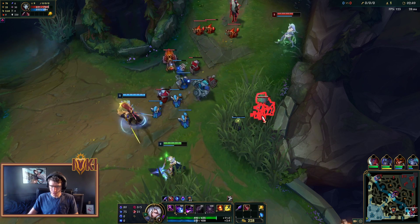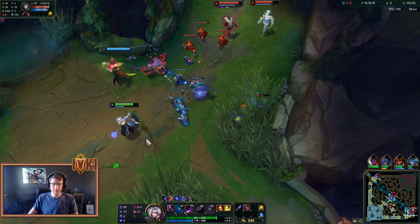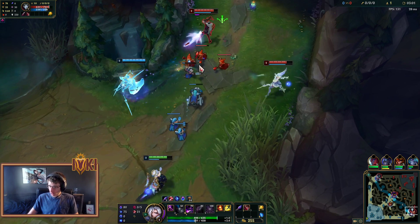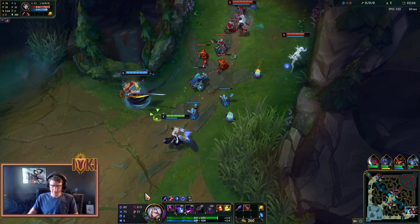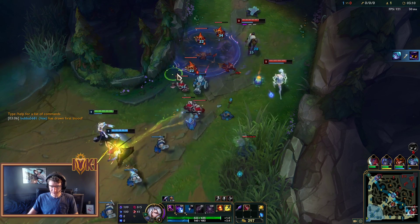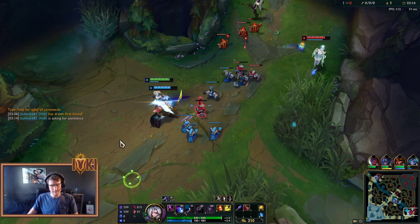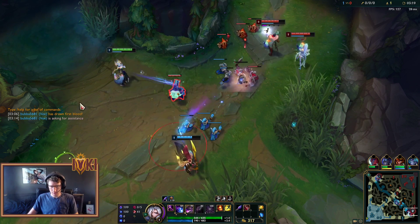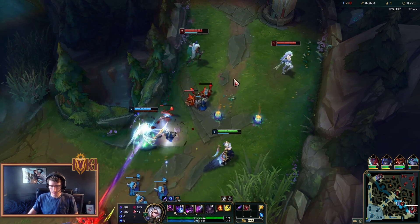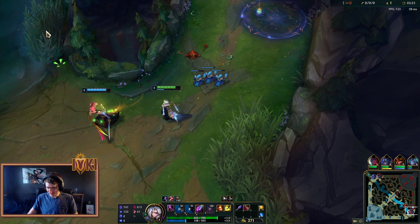Yone has two Qs, so if I can land a Q on Zyra here, might be a pick. Nope, too far back. Their jungler is Kayn, who is also bringing one of the new skin lines. What do you guys think of this skin, by the way? Is it a good one? I think it's sick. We got four people bot side. Oh my god, that freaking plant absorbed my Q. Unlucky.